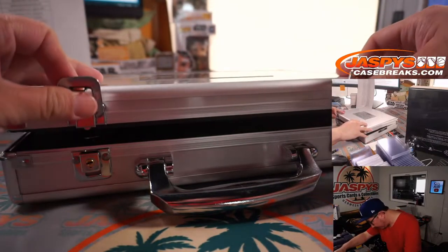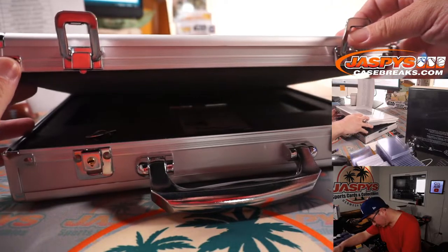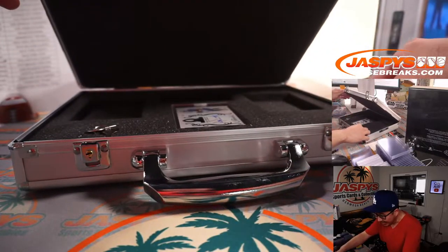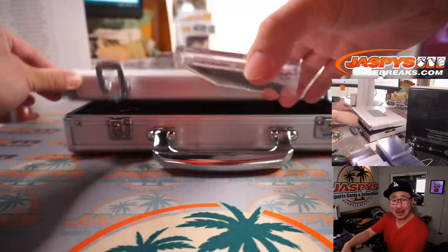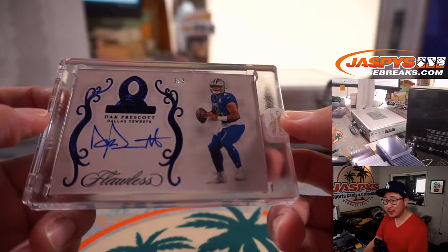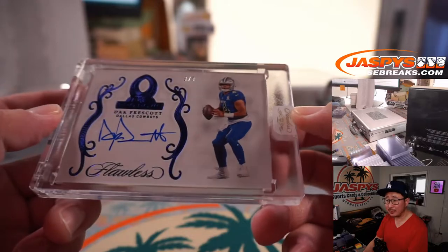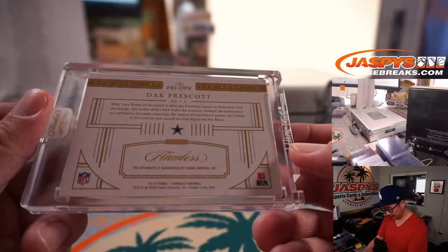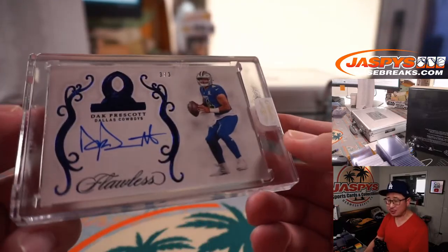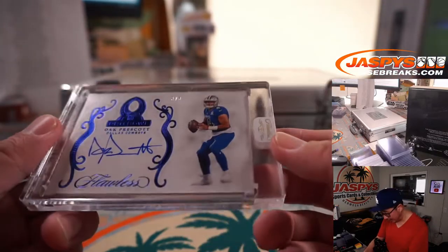Let's see what we have here. Oh — 3 out of 3, Dak Prescott in his Pro Bowl gear. That's pretty sharp. Steven Suri with the Dallas Cowboys gets the 3 out of 3 Dak Prescott Pro Bowl autograph.